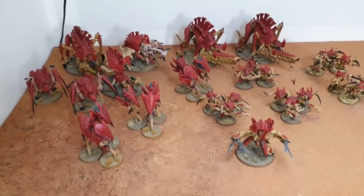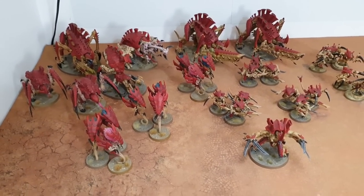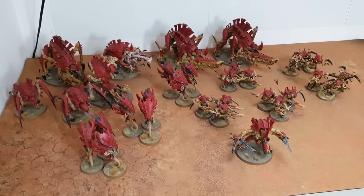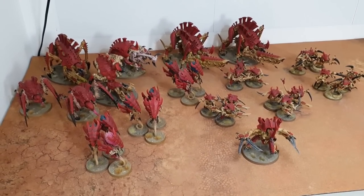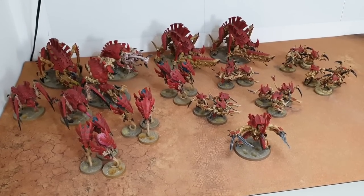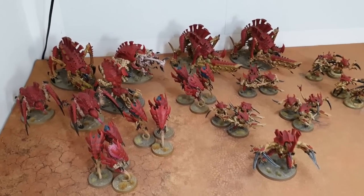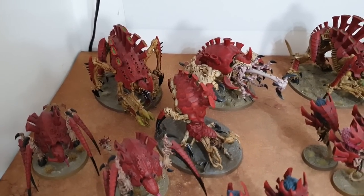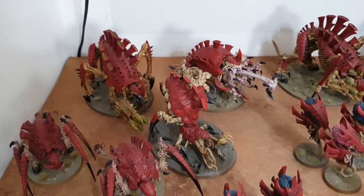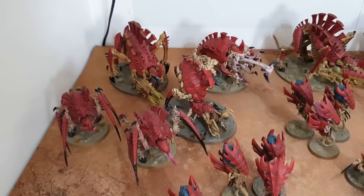In the other swarm detachment released in the indexes there was a useful stratagem called Rapid Regeneration which gives a 6-up or 5-up Feel No Pain within Synapse, but the Crusher Stampede doesn't have access to that. So I've introduced one new model I've painted — the Psychophage — which is a monster with a 5-up Feel No Pain and gives everything within six inches a 6-up Feel No Pain.